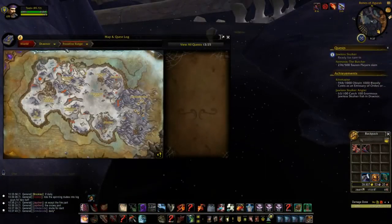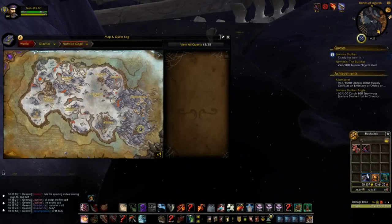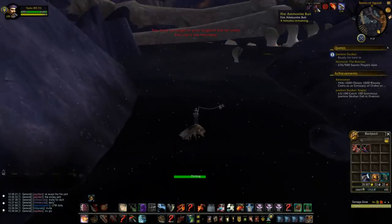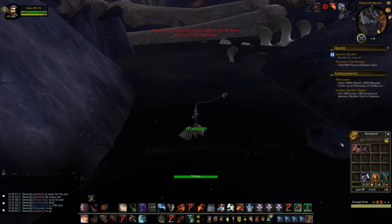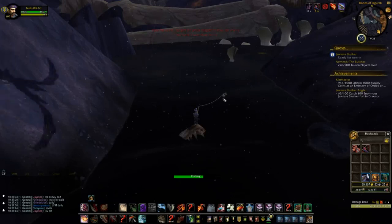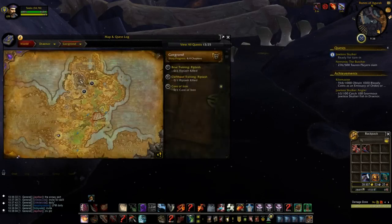Here we are in Frostfire Ridge at coordinates 85, 72 in Agrak Marsh, just south of the Iron Siegeworks flight point. There's also a path leading in from Gorgrond. Alliance can walk in or fly in with plenty of options around the zone. You can also fish in lava, but this tar lake is working well. I've got my Fire Ammonite bait on and a plus 100 lure. Two Enormous Fire Ammonites in a row.